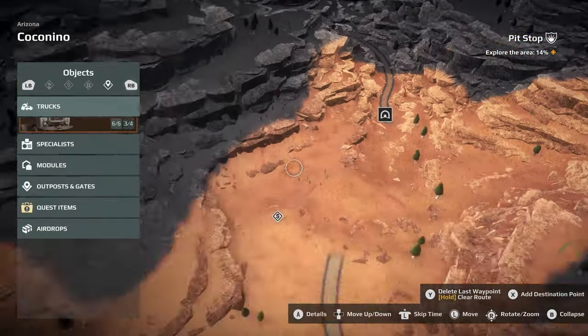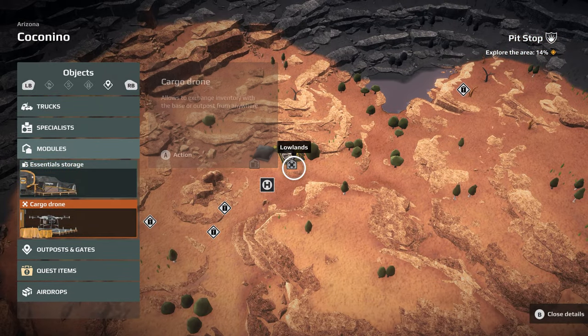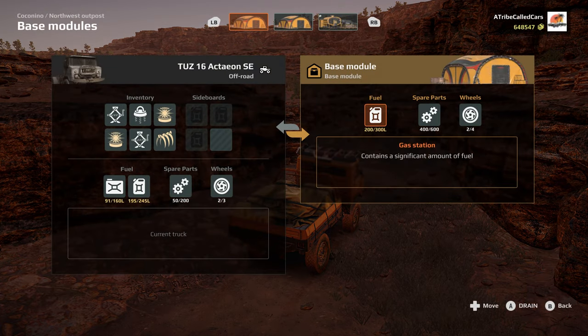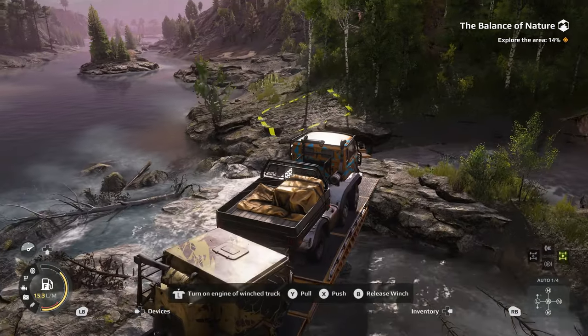Lastly, consider unlocking the cargo drone, as seen in another video, because this allows you to remotely access fuel and repair points from your base anywhere on the same map. With drone operator Lance Silver, you can also trade items.